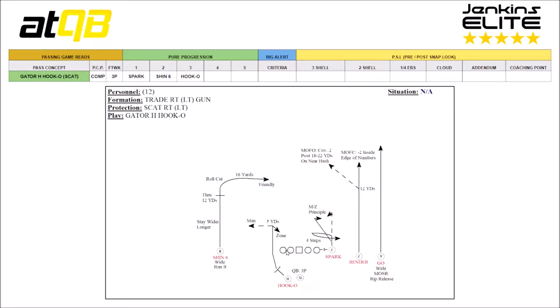If the quarterback doesn't like the Shin 6, they reset and hit the Hook-O. The back checks protection, works up to 5 yards, and turns in on zone or breaks flat out in man coverage.